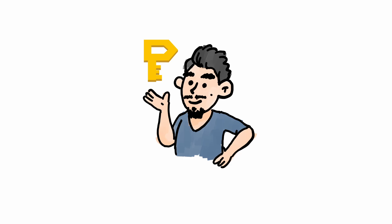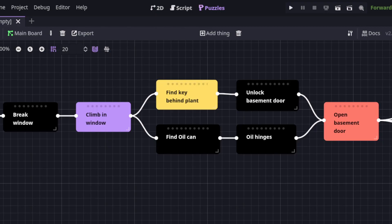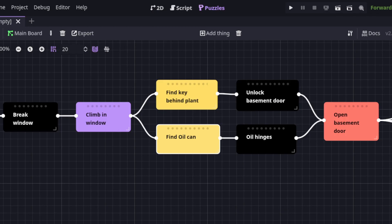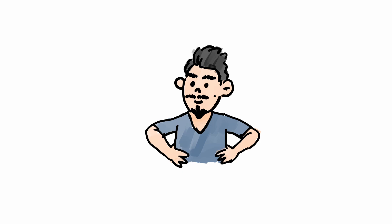Next was puzzle dependencies, my add-on for managing puzzle dependency charts. It was simpler than dialogue manager because it doesn't really do much more than provide a nice interface for managing a graph edit component. And lastly, was sound manager — it was simple, just a few renamed methods and it was done too.